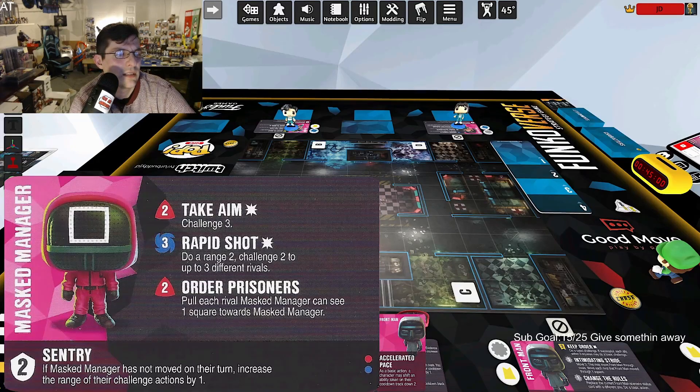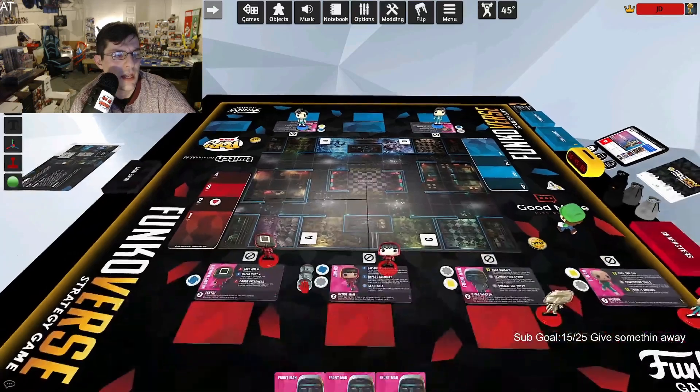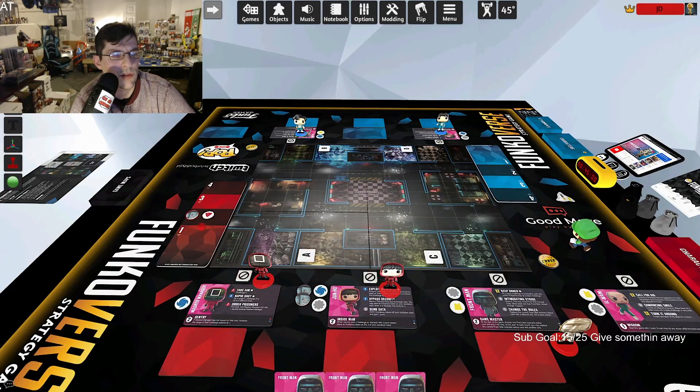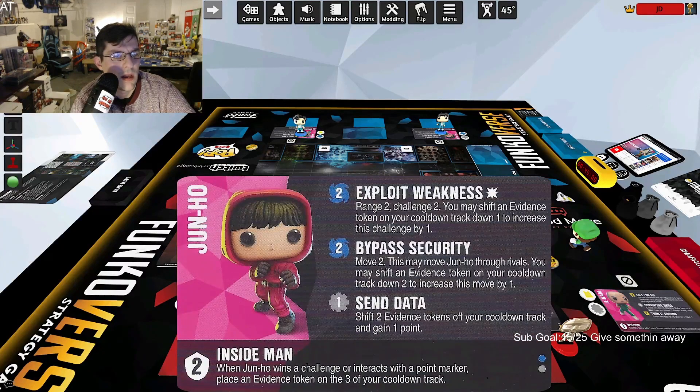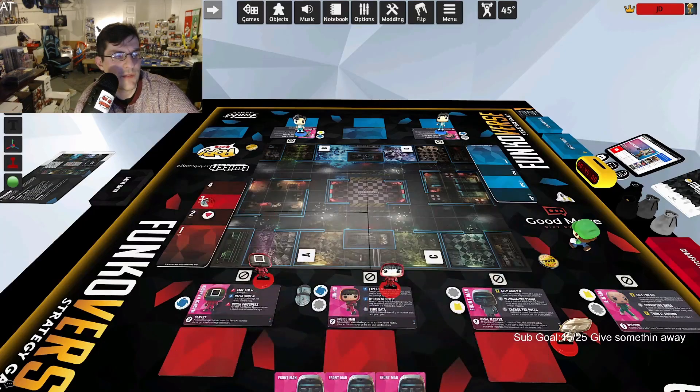Now let's look at Junho. He's blue-gray with two defense. His trait: when Junho wins a challenge or interacts with a point marker, place an evidence token on the three of your cooldown track. He comes with these little evidence tokens. Every time you win a challenge or interact with a point marker, you put one of those up on the three.